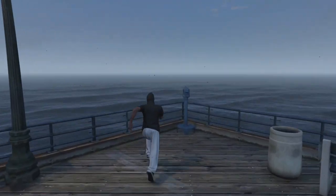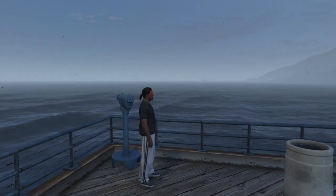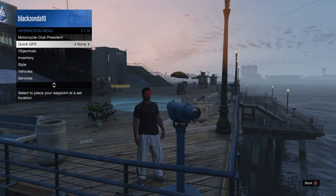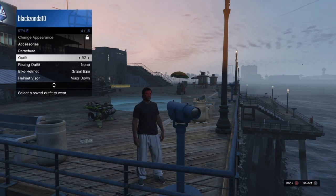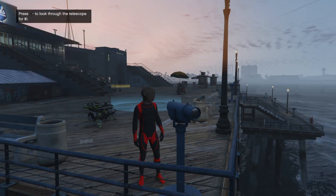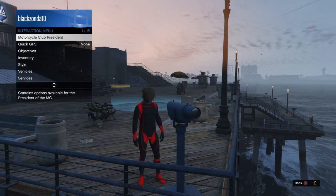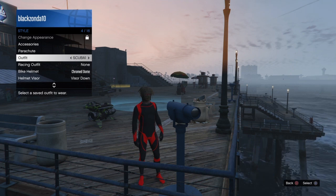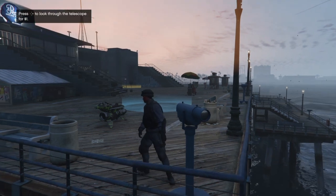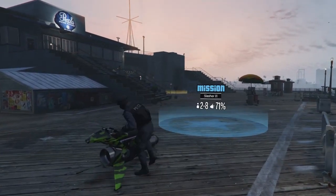Run up to the telescope, press right on the d-pad. If your character doesn't look through, then you've hit it. Press your interaction menu, go to Style, and go to the outfit that you picked. Come out, go back in, and pick the police uniform outfit — and like magic, voila, that will appear.